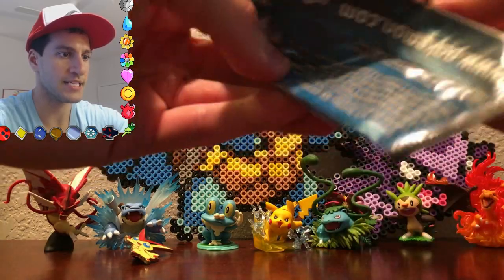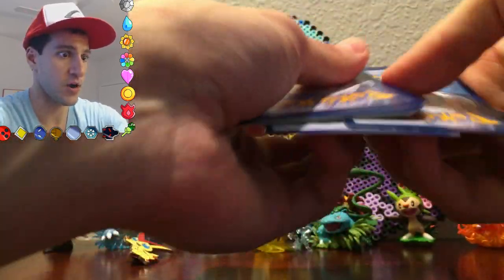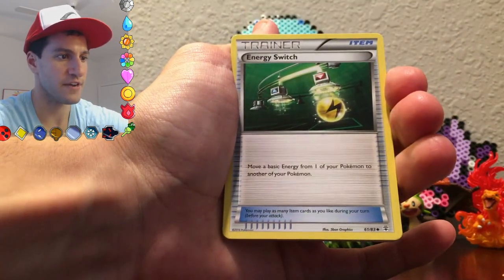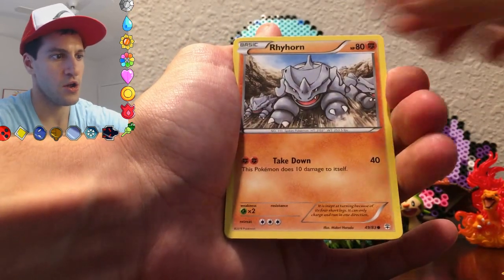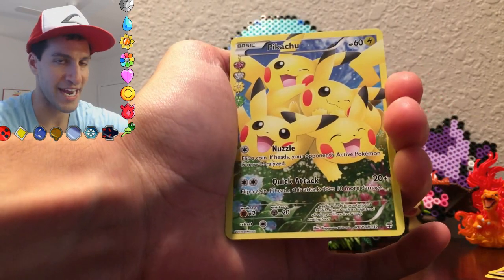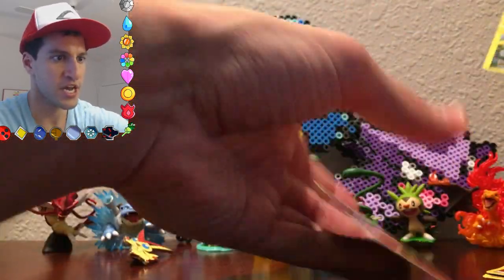Here we go, opening up the second pack. Can Squirtle in the background give us some good luck? Let's see — Fletchling, a Max Revive, Energy Switch, Slowpoke — I like that Slowpoke a lot — Tangela, Rhyhorn, Energy! There we go, that makes this opening. Can we get two EXs in one pack? No, but that is a really cool looking Rapidash.